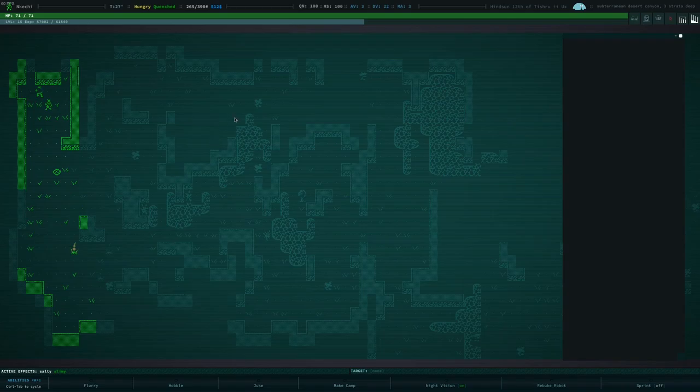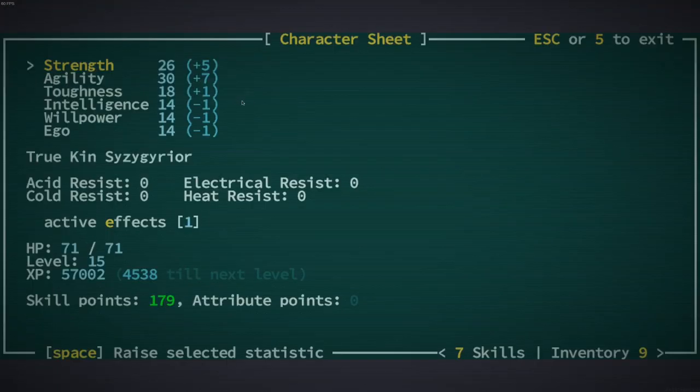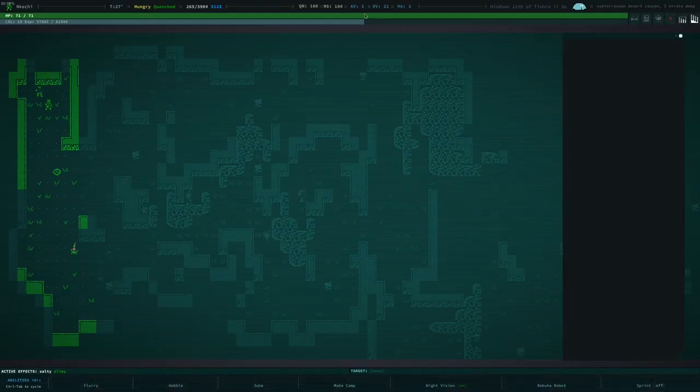I'm just going to quickly show you my character and then pop back to character creation. My character is level 15, about halfway towards level 16, and I've gone high agility. A little tip for people starting this game: if you're dying a lot and just want to learn the mechanics before you play the way you want to play, build a high agility character. High agility gives you high DV - dodge value - which means enemies have to roll really high to hit you. Most melee attacks will miss you, and that's just a way of getting deeper into the game and learning its systems.